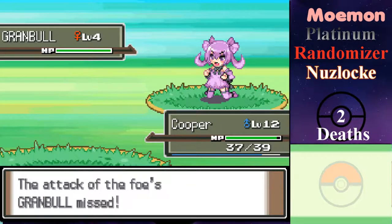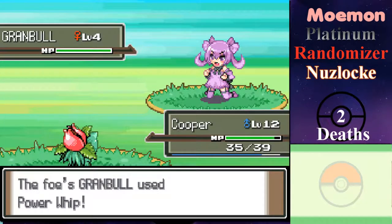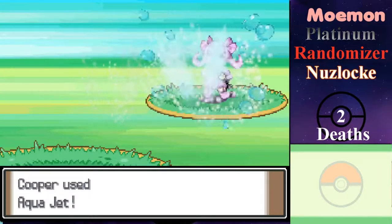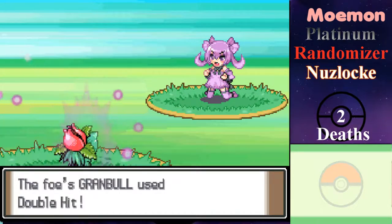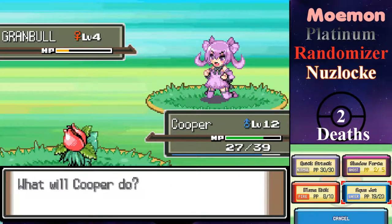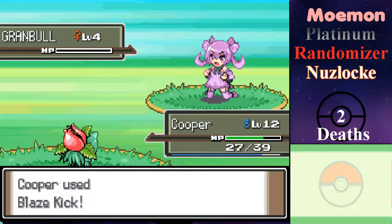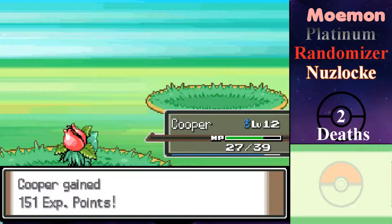Wait — Granbull. I'm an idiot. It knows Power Whip. I keep forgetting — even in the newest games Granbull is a Fairy type, and Ghost does not affect Fairy, which I think is bullcrap. I hate how Fairy type is only weak to Poison and Steel — it's such bullshit.